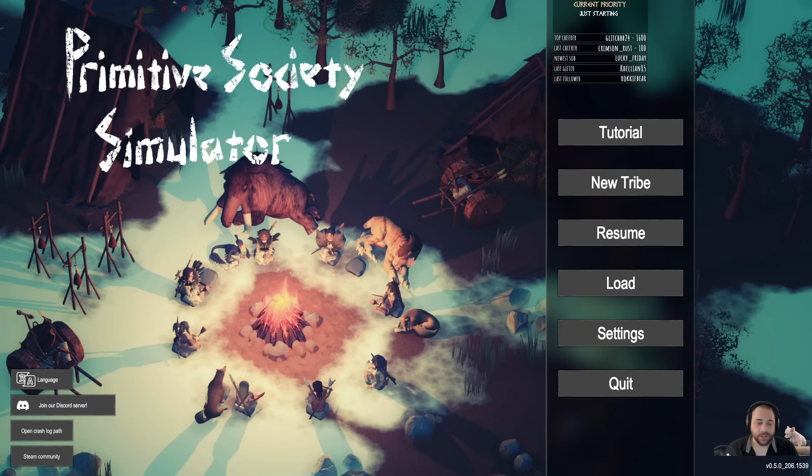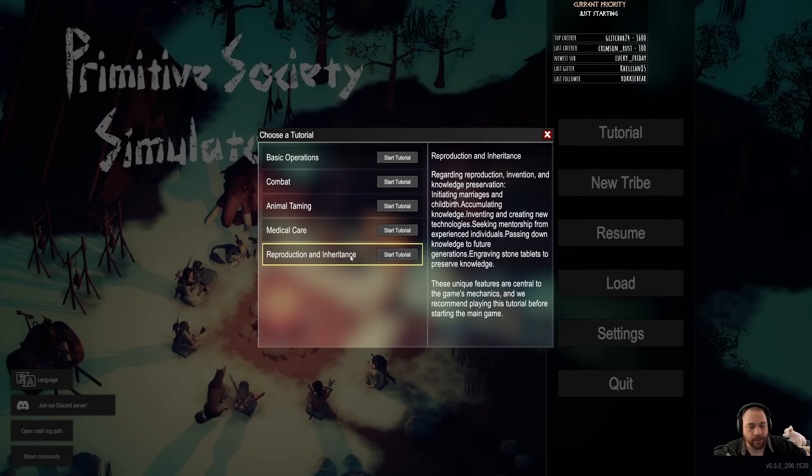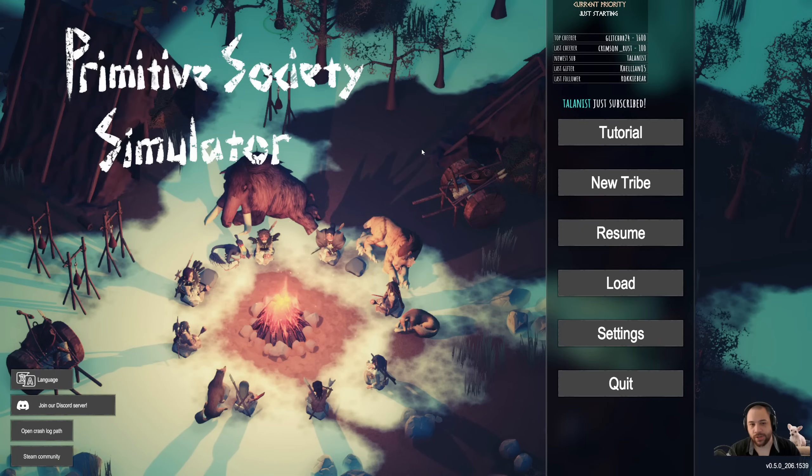Additionally, what to expect out of this series: there is a tutorial, as you can see in the game, but I'm not going to be playing it. You step through five different tutorials explaining the individual game mechanics. But I would rather start a new tribe and explain as I go — it will be a hybrid let's play and tutorial. As per usual, I will incorporate audience feedback and raffling off characters. The starting characters have already been raffled to my Patreon patrons, and I'll be playing on normal difficulty.